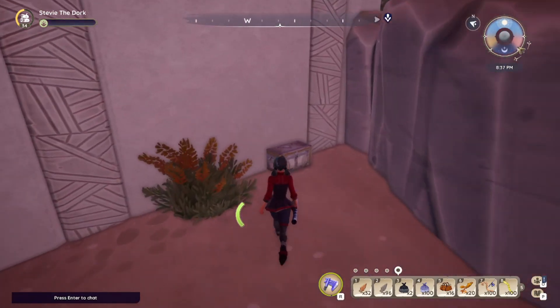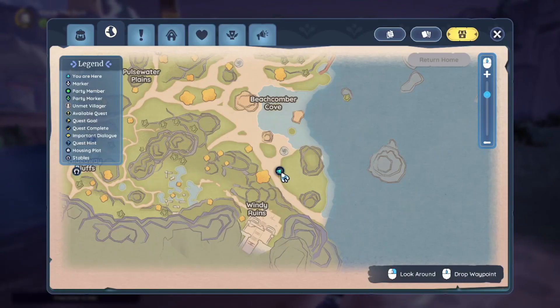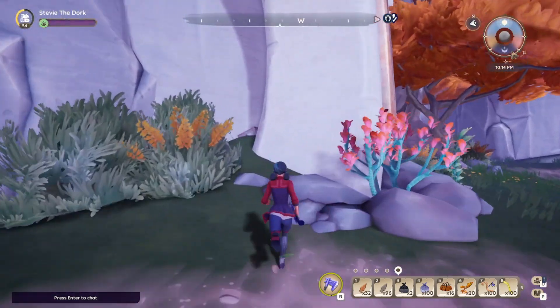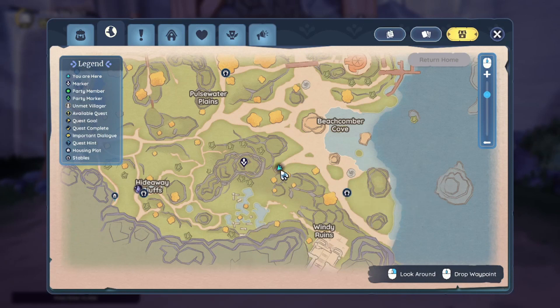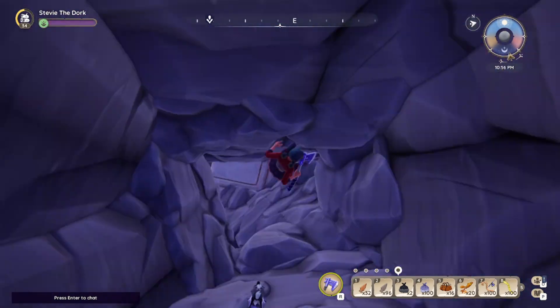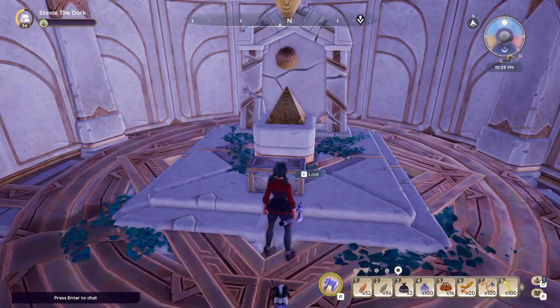This one was so hard for me to see because of the foliage, so keep an eye out. Head south to the stable at Beachcomber Cove and turn around — you'll find a chest hidden at the base of that ruined arch. Finally, and this one's a doozy, head over to this abandoned mineshaft where you'll drop down and find a hidden passageway behind some vines. Drop down even further and find a chest in this secret chamber.